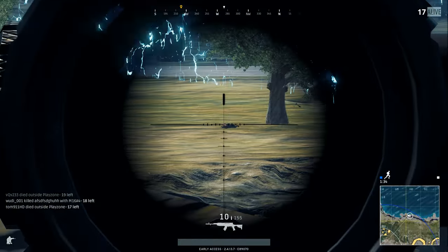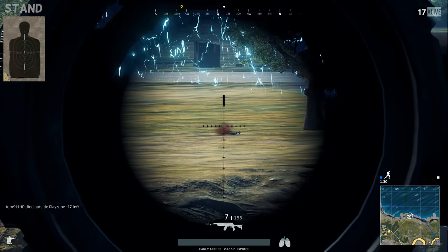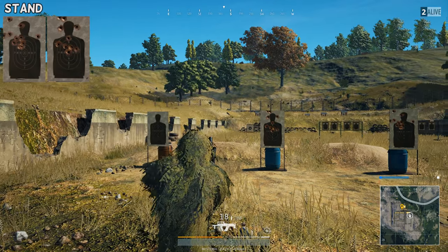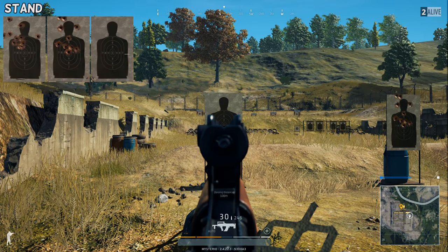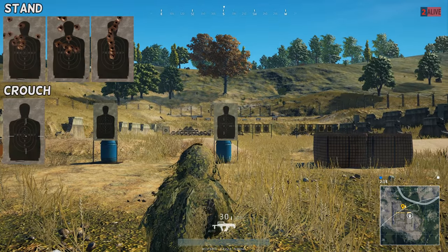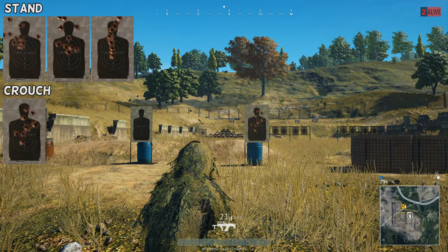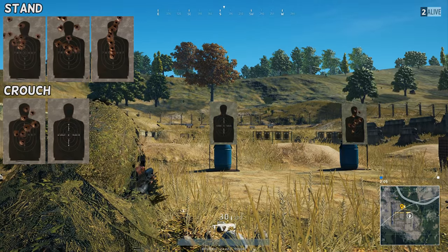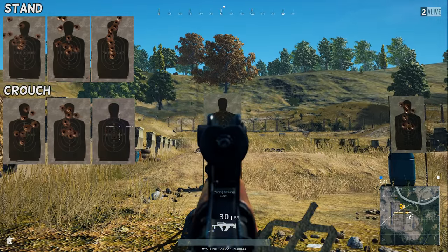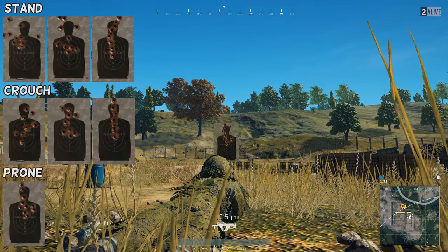The other attachments are a quickdraw magazine, an extended magazine, and an extended quickdraw magazine. As for shooting modes: 3rd person is terrible, targeting mode is slightly better — you'll probably shoot off his ears — and ADS is much better with a snake-like bullet pattern. Crouching improves all modes significantly: 3rd person becomes more effective, targeting mode improves, and ADS gives a perfect straight line.